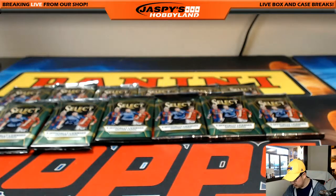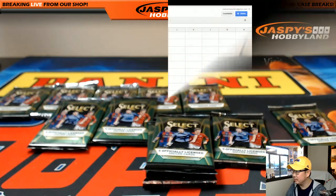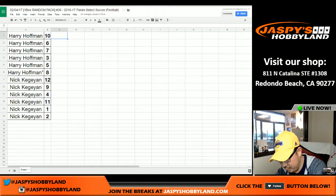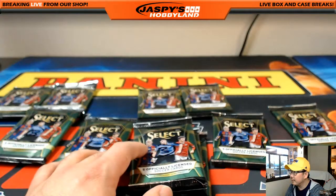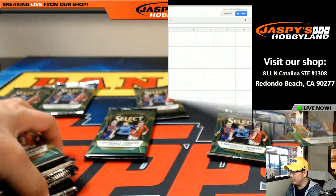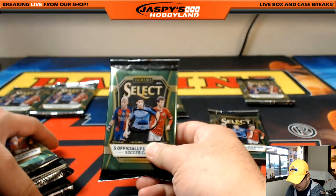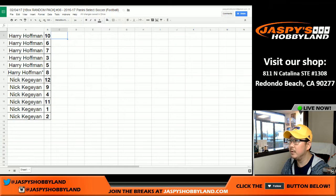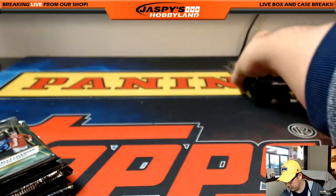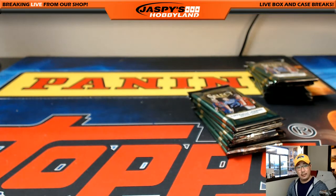So ten, six, seven — there they are. Three, five, and eight — that's Harry's stack. Nick's stack should be 12, nine, four — there's 12, there's nine, there's four. Eleven, one, and two — there's Nick's stack right there. And this is Harry's stack. Good luck, YouTube. Let's do it.